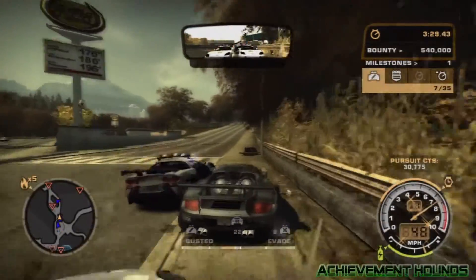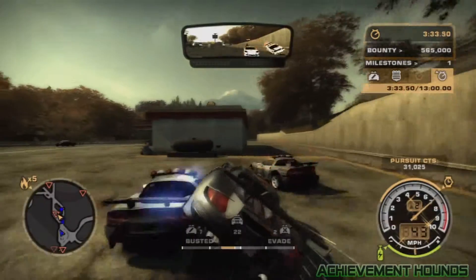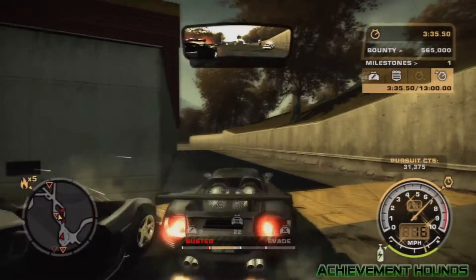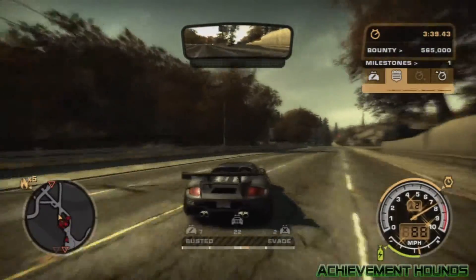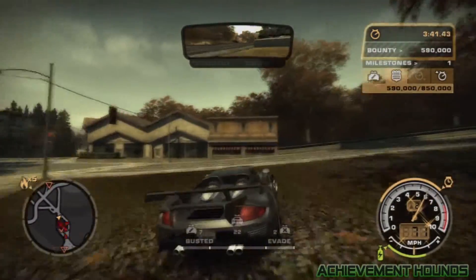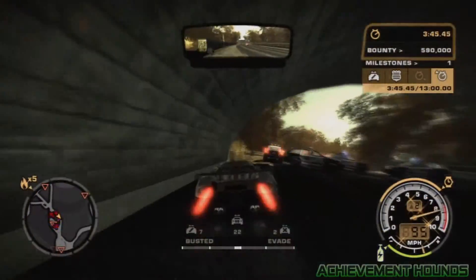If a cop gets behind you like that, you need to drive forward and take a left up here. I usually go through the Pursuit Breaker, but I just go this way instead. What you want to do is go forward and then take a right, and all you're doing is circling around and getting some cops off your tail.